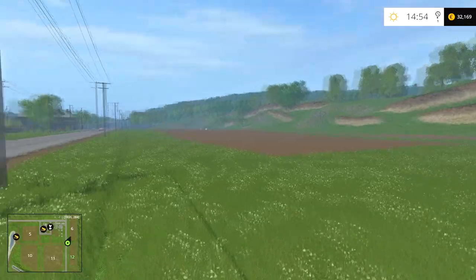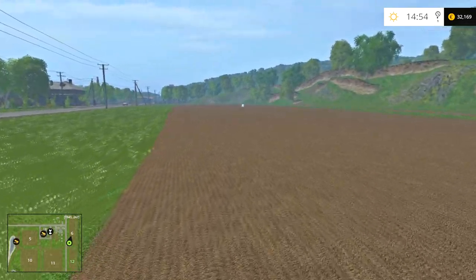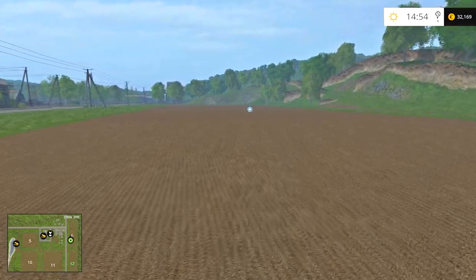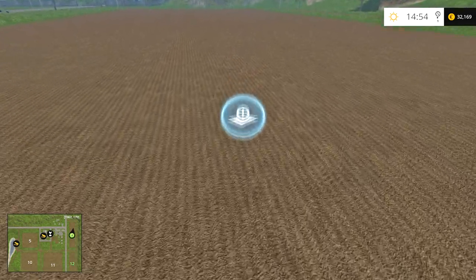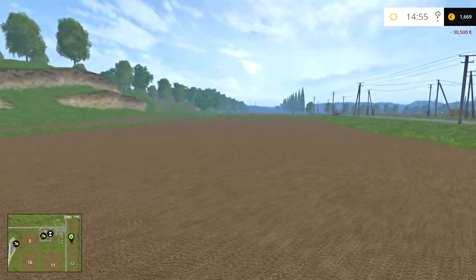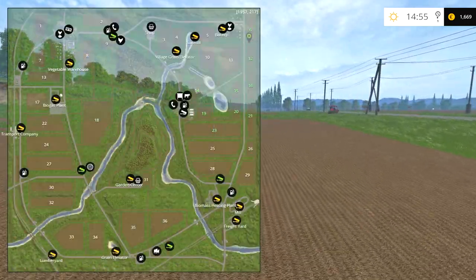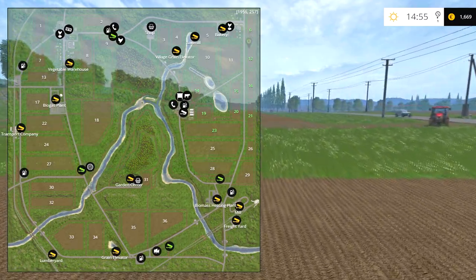Now I have sold about 6 tons more of canola that was left in the combine harvester. Let's see if we have enough money now — probably yes. It's 30,500 euros. Okay, now we have one big field. Well, not yet, but we will have one big field when we combine those fields together.